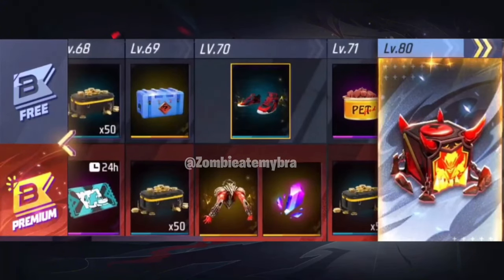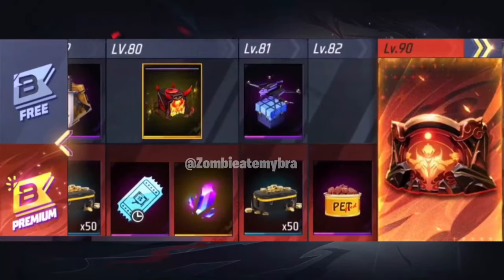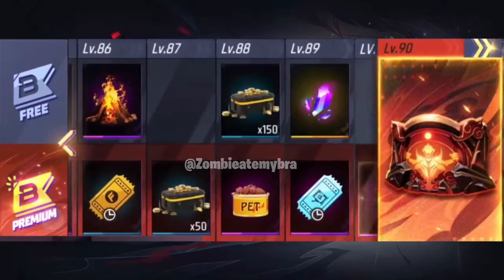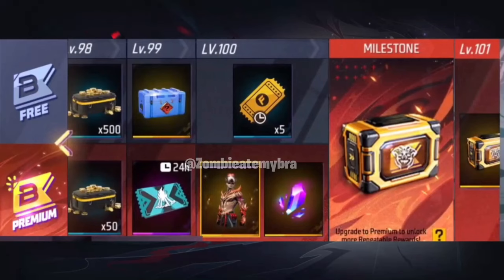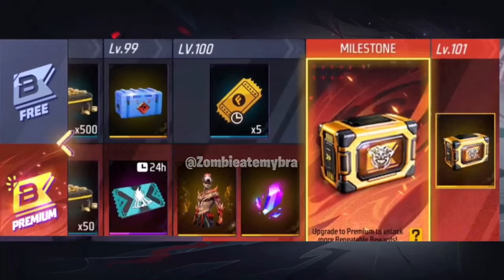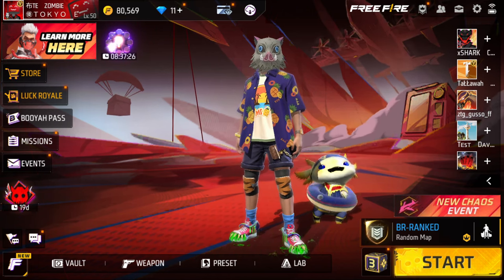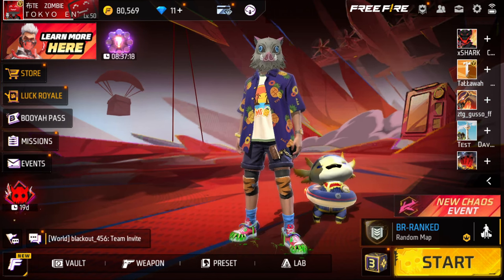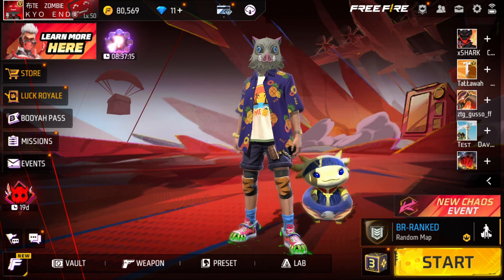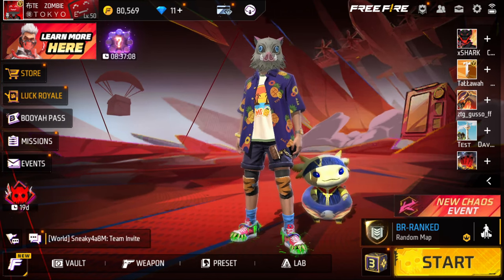At level 70 you'll be able to unlock the gun, plus some free shoes on the free tier. Level 80 gets you more stuff as well, and at level 90 you'll see the gloo wall. Then at exactly level 100, that's when you unlock the main skin for the Booyah Pass. After that it's just loot crates with probably older Booyah Pass tokens so you can still unlock variant skins, but it won't be part of the tailor — there are no other upgrade skins. That main skin is the one you get at level 100.